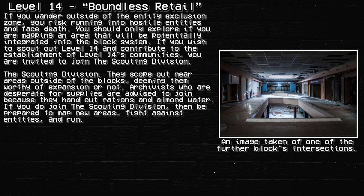If you wander outside the Entity Exclusion Zone, you risk running into hostile entities and face death. You should only explore if you are mapping an area that will potentially be integrated into the block system. If you wish to scout out Level 14 and contribute to establishing its communities, you are invited to join the scouting division. They scope out areas outside of the blocks, deeming them worthy of expansion or not. Archivists desperate for supplies are advised to join because they hand out rations and almond water.